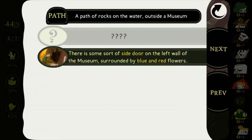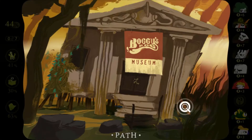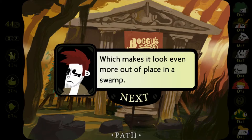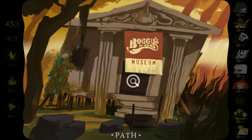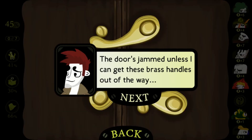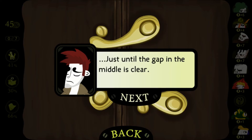There's a side door surrounded by blue and red flowers, and there's a second thing — these wood planks. It's being held up by wooden supports, which is bizarre. I guess we walk inside the museum. The door's jammed unless I can get these brass handles out of the way — seems like I can rotate them around just until the gap in the middle is clear.